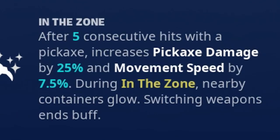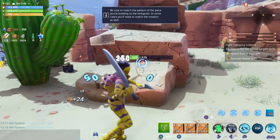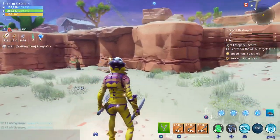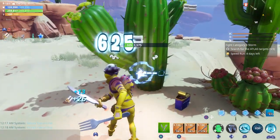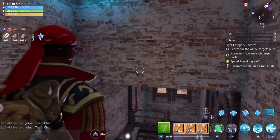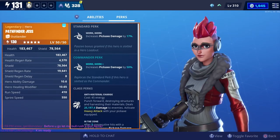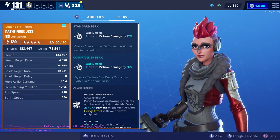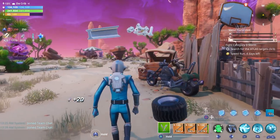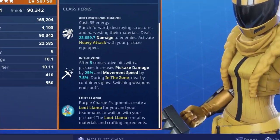Every outlander also has In the Zone — whenever you get five consecutive hits with your pickaxe, it causes you to go In the Zone, which increases your movement speed and pickaxe damage so you can destroy stuff a lot quicker, and it also causes nearby containers to glow and helps you find loot easier. When it comes to using the pickaxe, Pathfinder Jess is currently the best hero in Save the World, but the Anti-Material Charge is recommended more than the pickaxe.